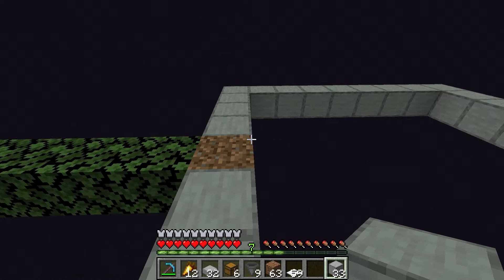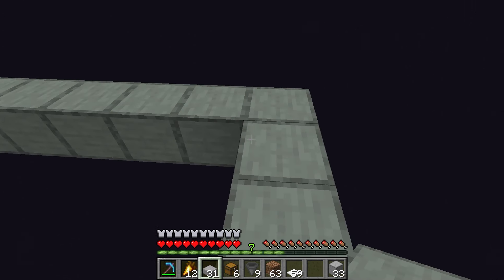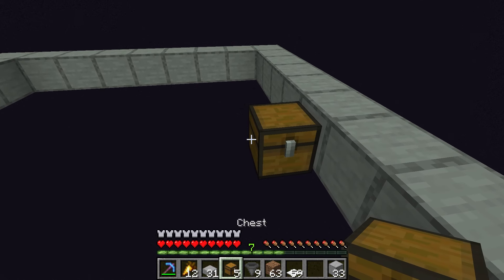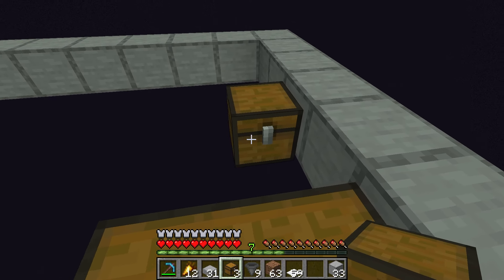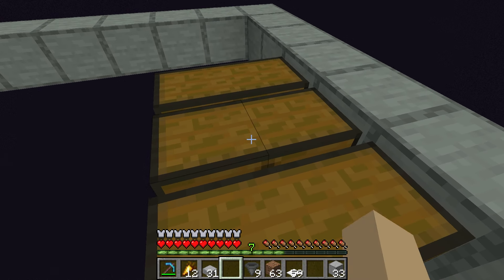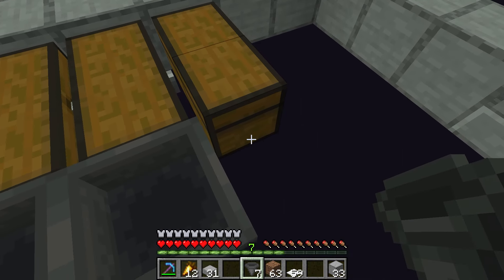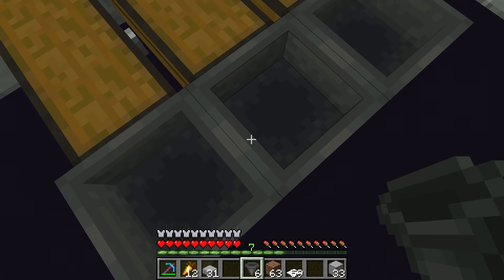Once the square is done, break the temporary block and place a slab on the bottom half of the block. Then count 4 blocks and place a double chest on the 4th block. Go to the other side and place 2 more double chests next to it. Connect a hopper to every double chest, making sure all hoppers are connected to a chest, then place 2 more hoppers behind every hopper.